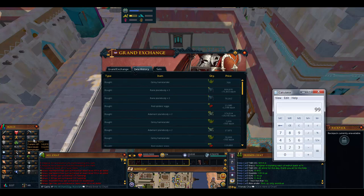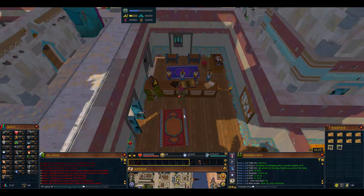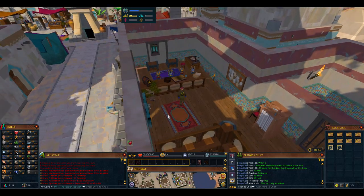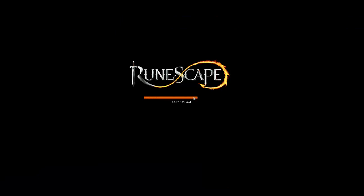Won't even get us to level 60, but it'll get us a lot of the way there. So if we take these and home teleport to Falador, we're just gonna go to the Artisans Guild. Essentially if you have 1.35 mil to burn, just do it this way and skip the slow smithing grind.